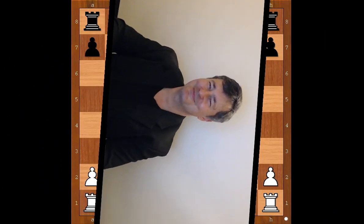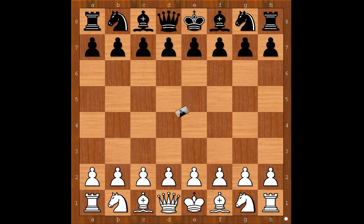Hi, this is Mato. Welcome to my online chess lecture. In this video I will show you a game between Sultan Khan and Max Elwe. This game was played in Hastings, England in 1930. Sultan Khan had the white pieces.